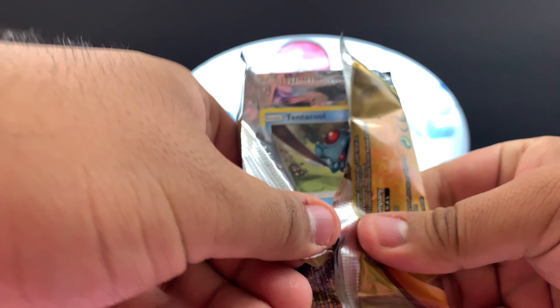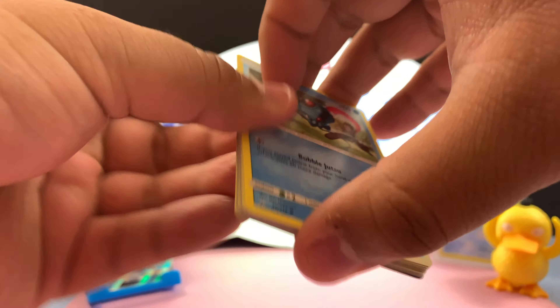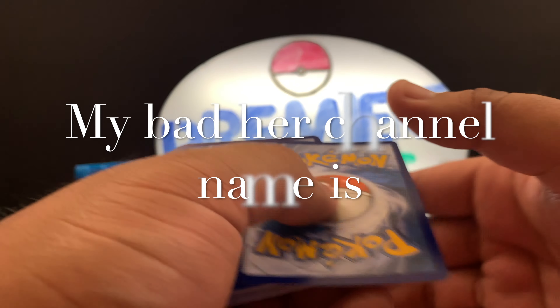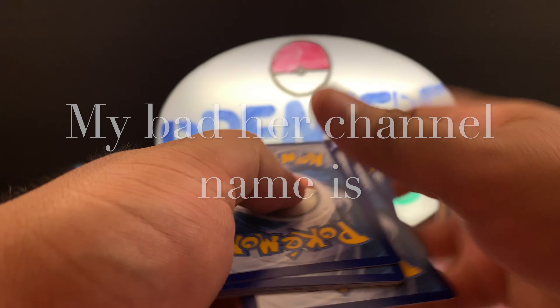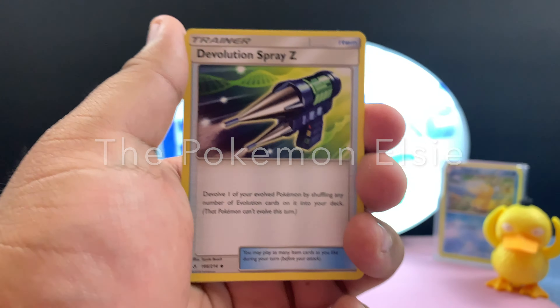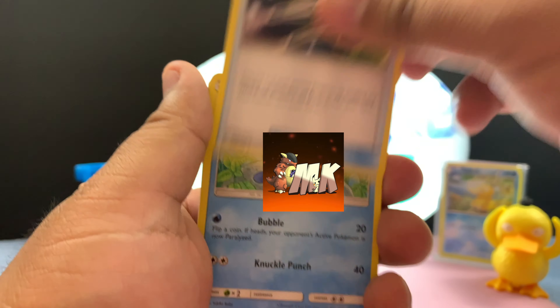And we've pulled some pretty cool stuff. I found a couple really cool Poketubers and I want to give them a plug. There's Pokemon Elise — she has really cool stuff, super funny. I'll leave her link in the description below. And also Mama Kang — if you haven't checked out the channels, go ahead and check them out.